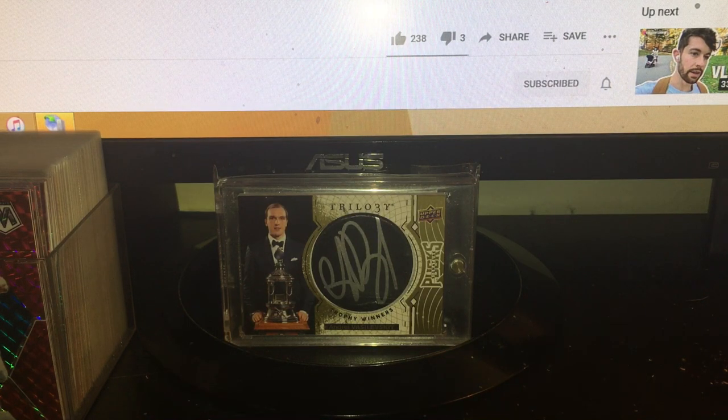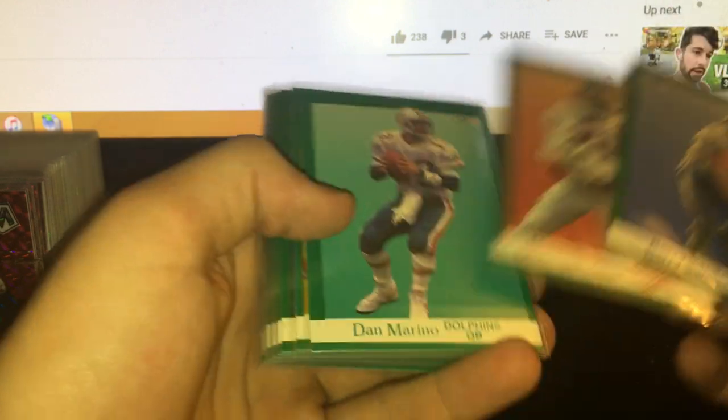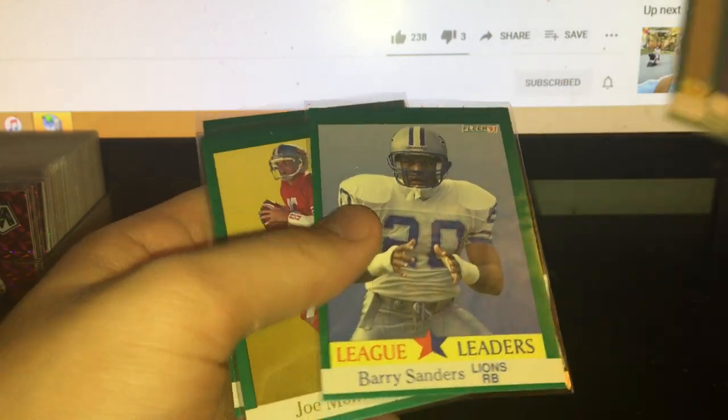Here are the 50-cent cards. Barry Sanders, Deion Sanders — these are the top dogs. Dan Marino, Jerry Rice, Barry Sanders, Reggie White — a couple of those Reggie White hitters, pretty cool. Barry Sanders league leaders, Lawrence Taylor, Joe Montana league leaders, Barry Sanders league leaders, Joe Montana base, Joe Montana base, and a Lawrence Taylor base.